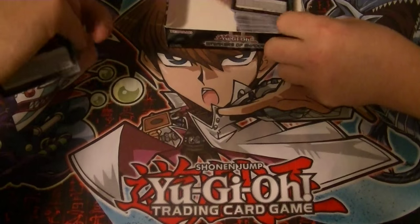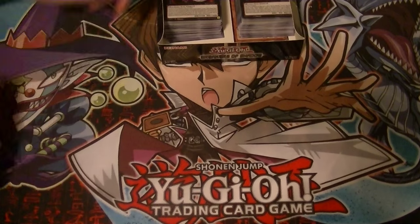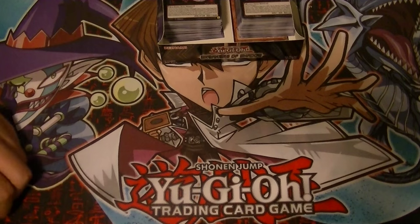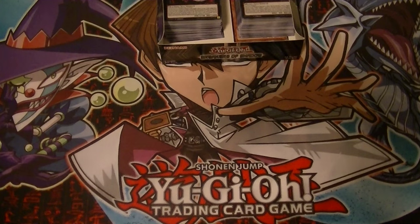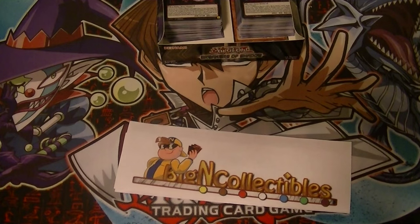Man, I hope this trend continues. I'm going to miss Ghost Rares, though. Not too much Ultimates, but Ghost. Alright, so that's our first of 12 boxes for Breakers of Shadow. Don't forget to like and subscribe, buttons down below. Check out the links in the description for Big End, Facebook, eBay, and Locals, which is Game Time and Clemens. This has been Supreme Dragon and Hidden Assassin, aka Hidden Dragon, signing out.